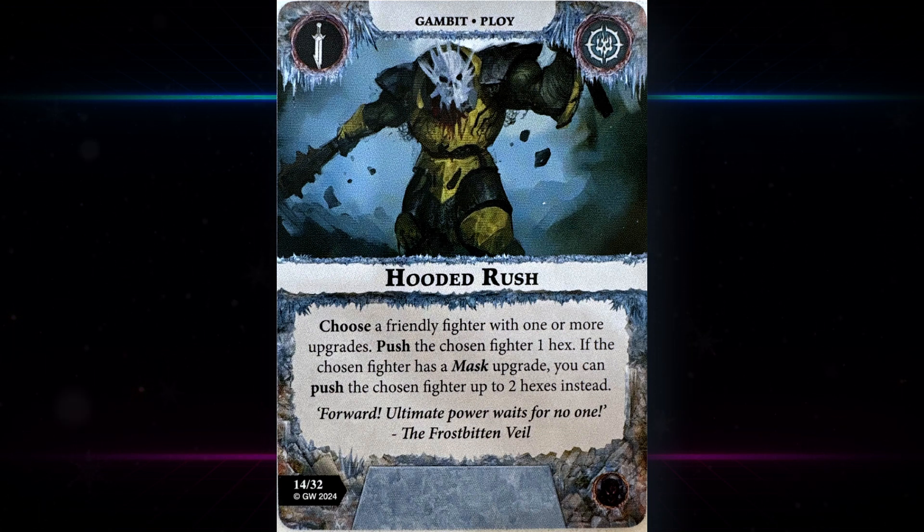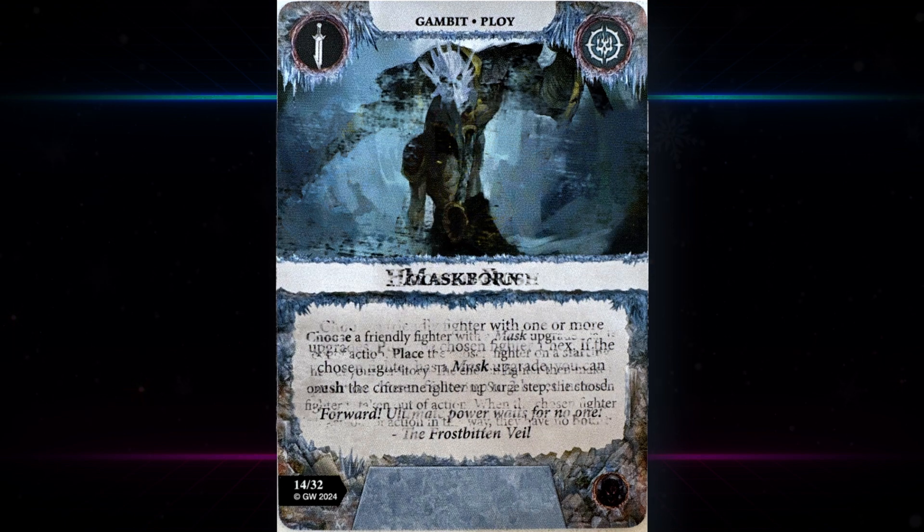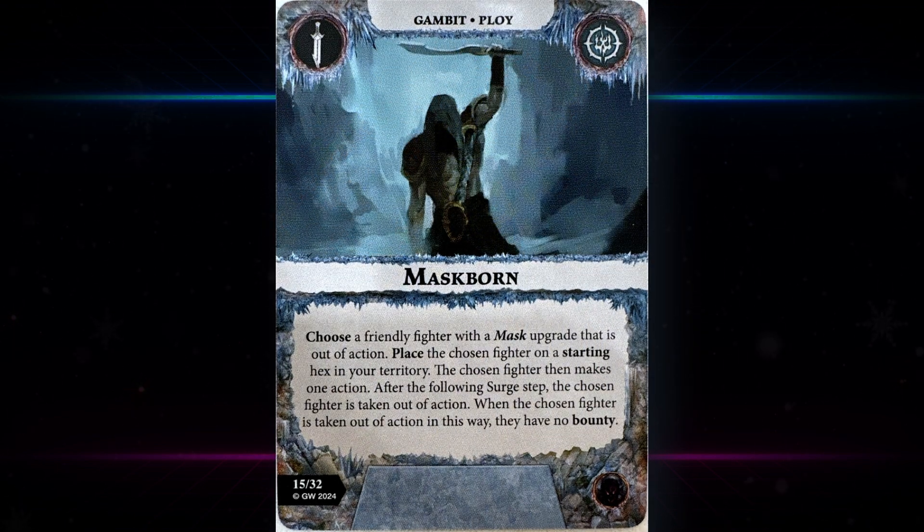Hooded Rush — choose a friendly fighter with one or more upgrades, push the chosen fighter one hex. If the chosen fighter has a mask upgrade, you can push the chosen fighter up to two hexes instead. That seems pretty fine. It's not a terribly hard condition to have an upgrade on a fighter, especially for warbands that can play upgrades for free like Hexbane's Hunters. You'll probably pull off the two-hex push pretty easily, so it's probably a very necessary card to take.